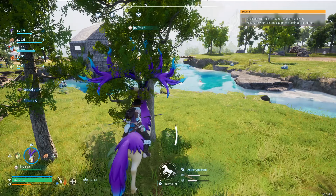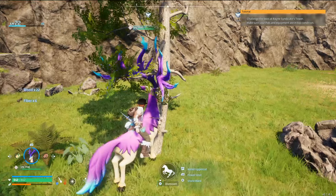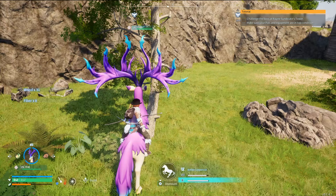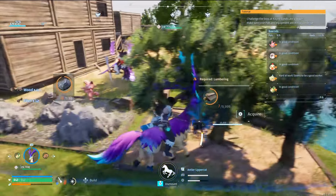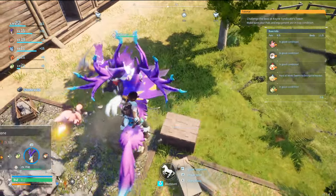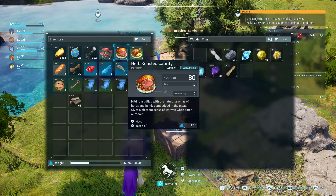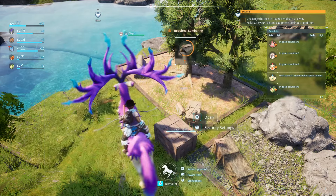That knocked out like half of it right there. Power shot actually hits faster, and I think it might actually do more damage than the little stones. But that's okay — this is a good way to get wood. One more volley and the power shot. Look at that — we're real wood gatherers now, boys. We got it on the chest. Let's put the wood and the fiber in here. That'll fill that up quite nicely.